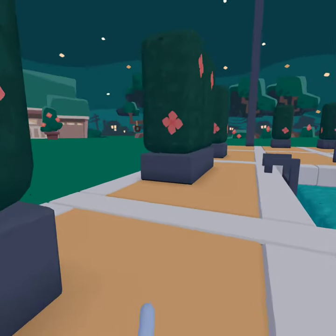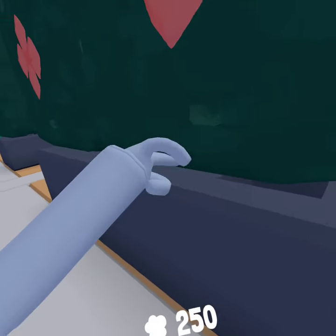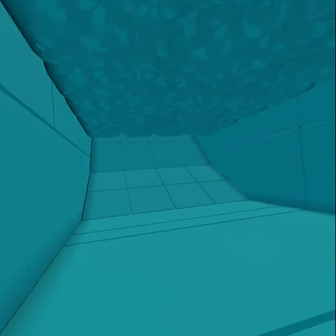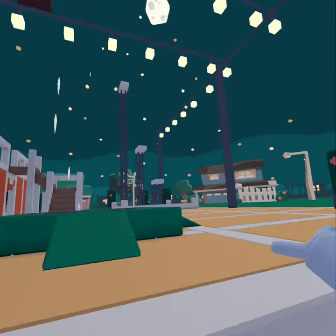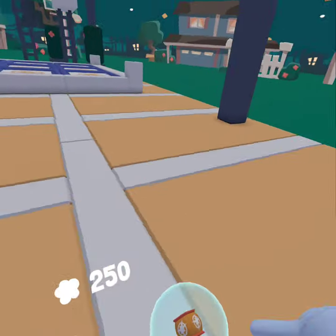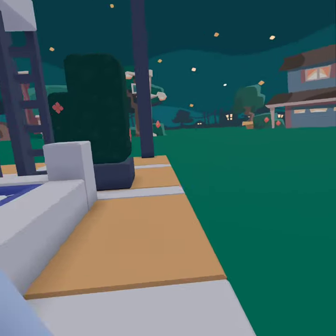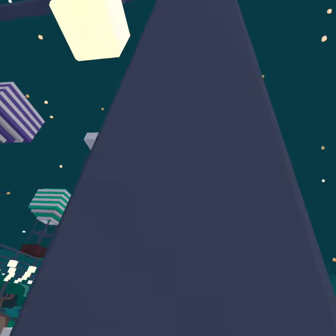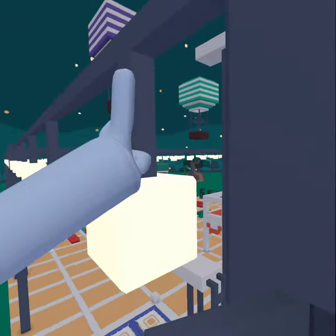At the plaza, go over here and press that. Go in the pool, then go right there. Then go all the way to the corner, climb up here, and press that.